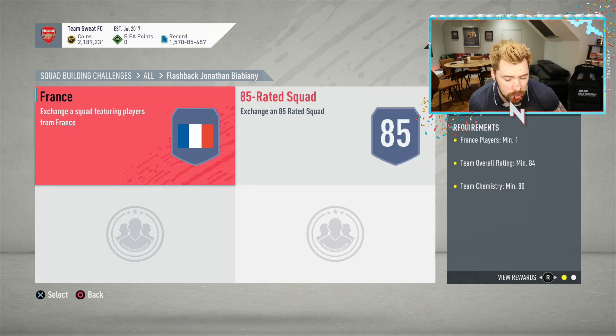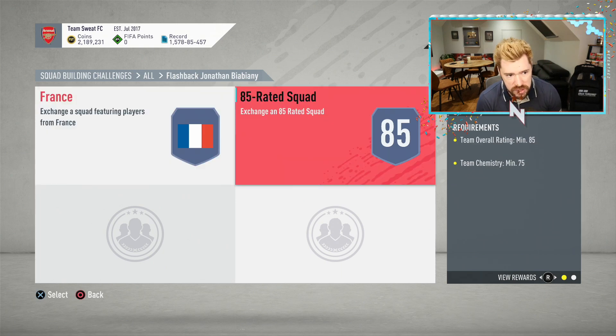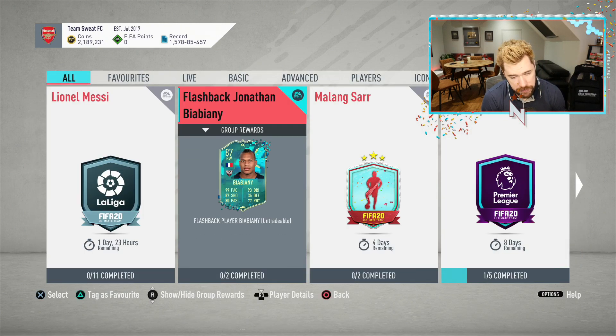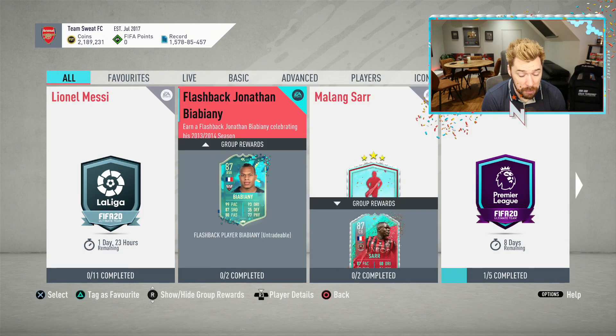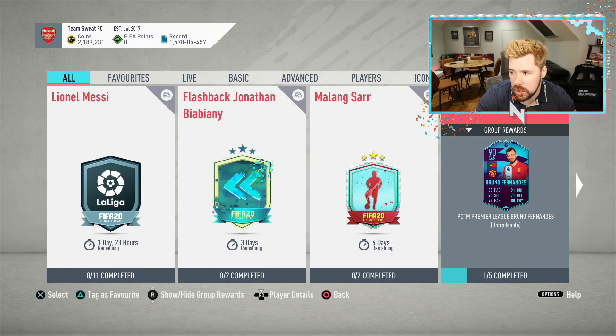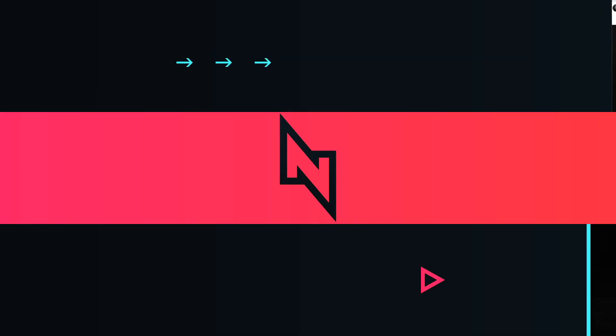It's an 84 and an 85 — a small prime and a prime mixed as your return. You don't need any informs, which is obviously quite nice. 80 chemistry on the 84 and 75 on the 85. The Sudamericana grind will obviously just reduce that dramatically. There are a fair few chem styles you could apply to him — let's go have a look, hopefully he'll be on Futbin by now.